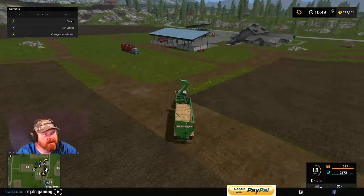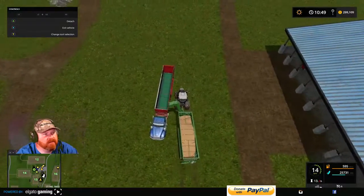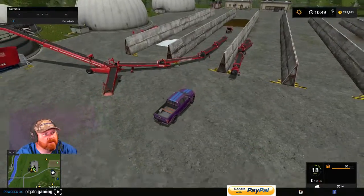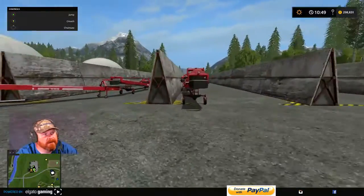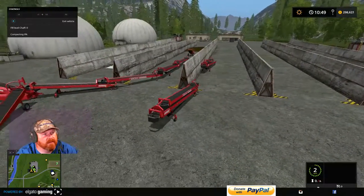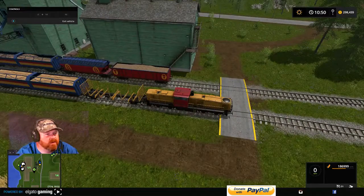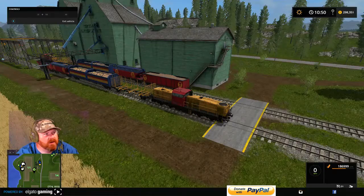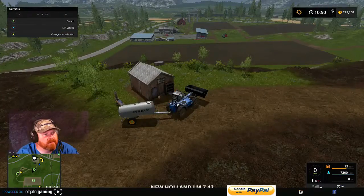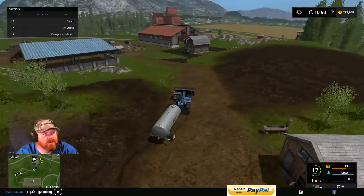Let's go ahead and get this guy dumping — big old black beauty. I'll move my pickup truck out of the way. We need to get that train rolling. I think it sucked out all the beans. So now we're basically waiting on the semi truck to get full, take another load over, and then we'll go ahead and send it off.